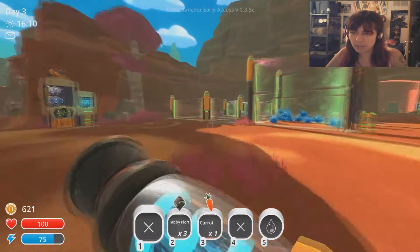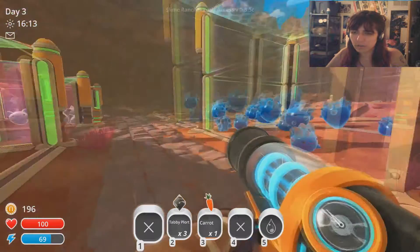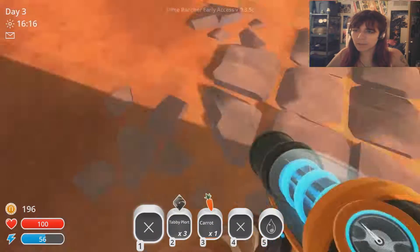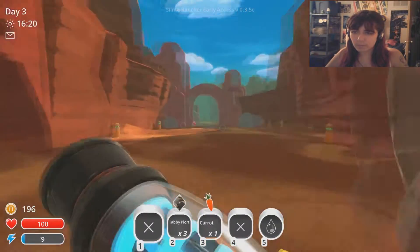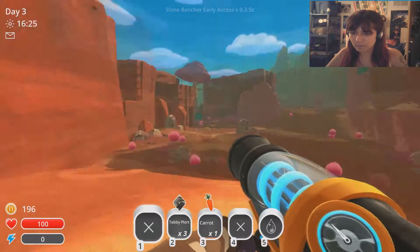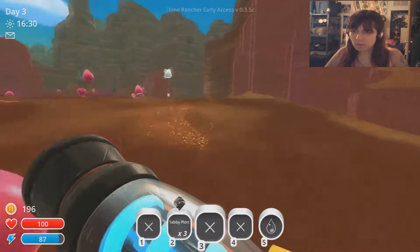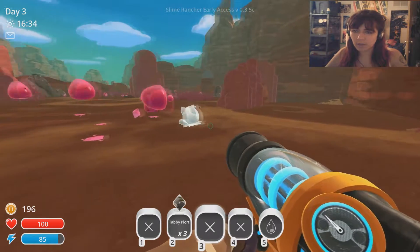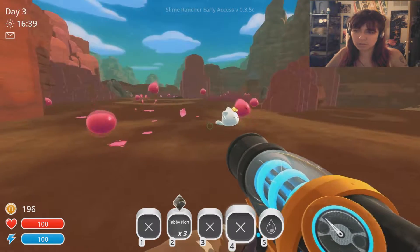In case we find anything else neat, I'm going to go ahead and put another air net on here. I don't have enough for a corral — maybe by the time we get back we'll have enough for another corral. I don't know — you are getting awfully close. I don't like that.